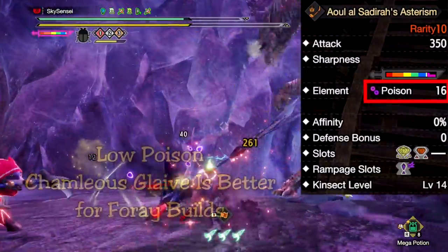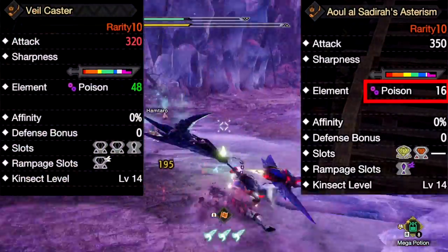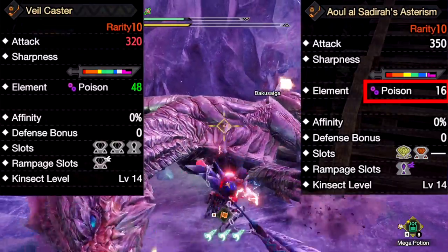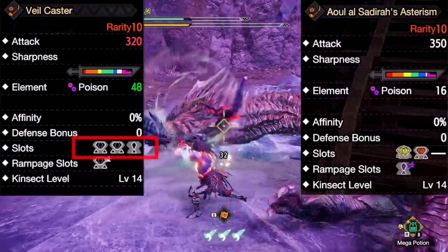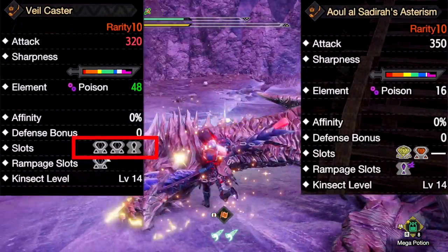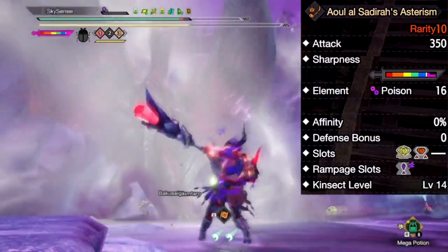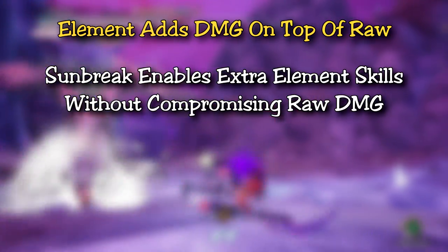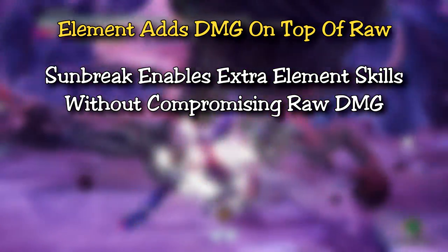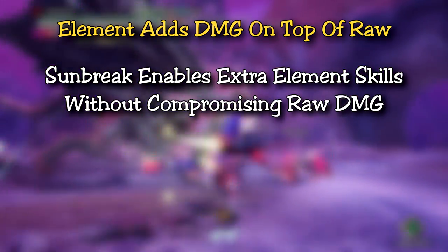It has very little poison so utilizing this as a status weapon isn't the most ideal. The Camellios glaive is still a much better option with very similar amounts of purple sharpness but triple the poison value. So a little less raw but it still has good deco, so if you're looking for a poison build the Vialcaster is still a much better option. In terms of element, most element glaives don't match the raw damage of the Lucid Narga blade either. However compared to base rise, we now have more gear with many more jewel slots, more jewels available, and choreocrafting to get max damage with critical element and still maintain raw damage skills.